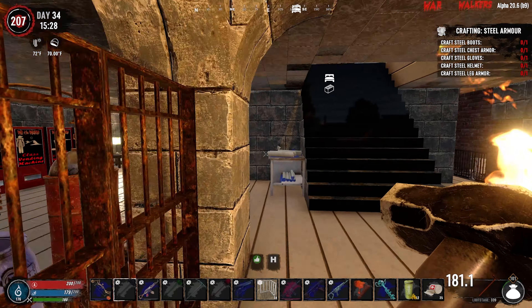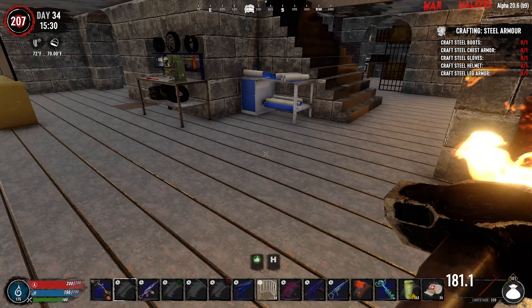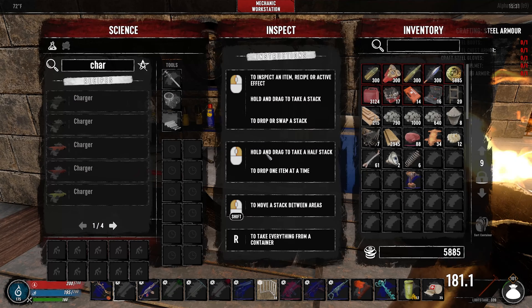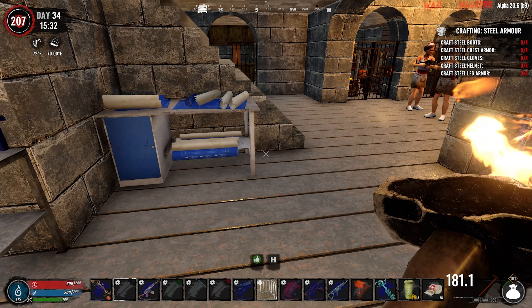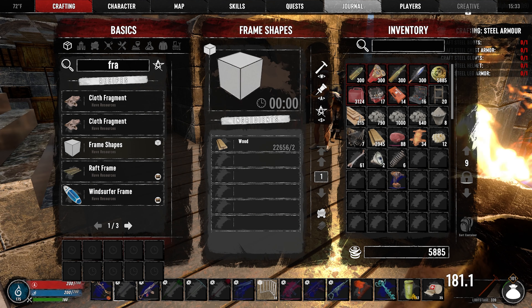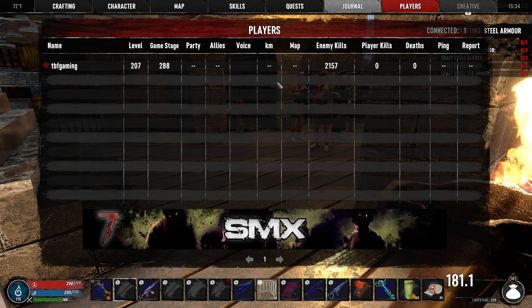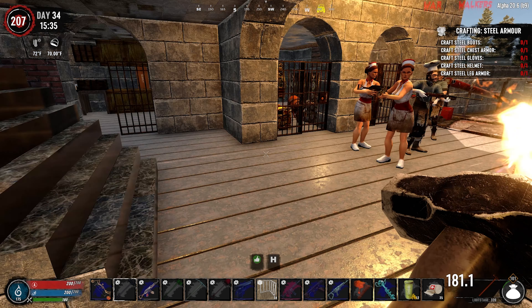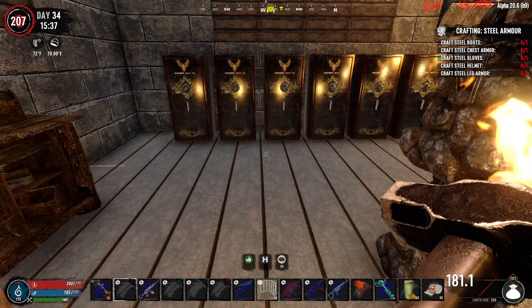I want to start working on electricity soon. Last episode we got the mechanic workbench so we can start working on some vehicles, but we need to get to level 250 to unlock some of those things. We're currently level 207, loot stage 339, game stage 288, 2157 kills, level 207, no player kills, no deaths - food and water looking pretty good.